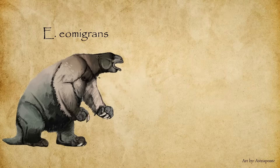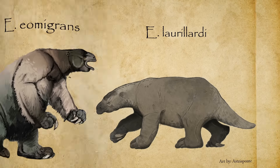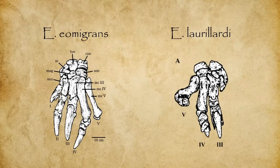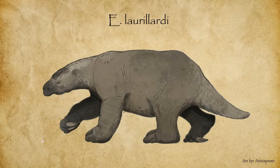Additionally, there are two recognized species of Aremotherium: A. eomigrans and A. larillardi. The two are extremely similar overall, with the primary differences being their geographic range and the number of functional digits on the forelimbs — eomigrans likely having five digits, and larillardi having three large claws. Between the two, we'll be using larillardi, as it has the wider geographic range, a somewhat more robust build, and most importantly, it is far better studied.